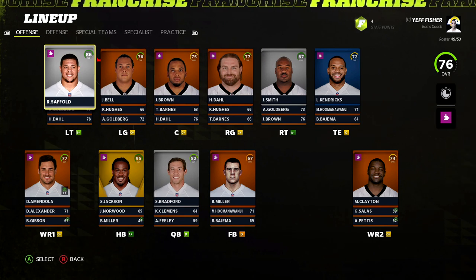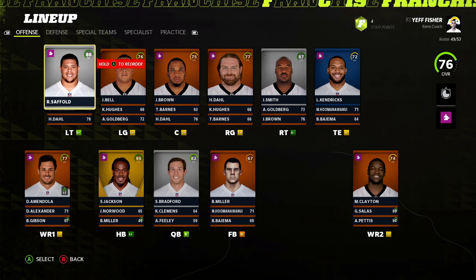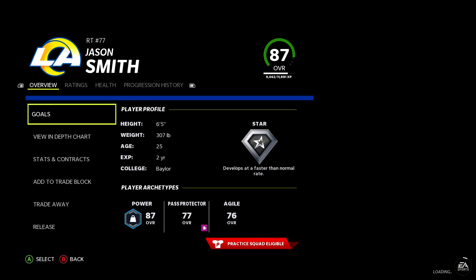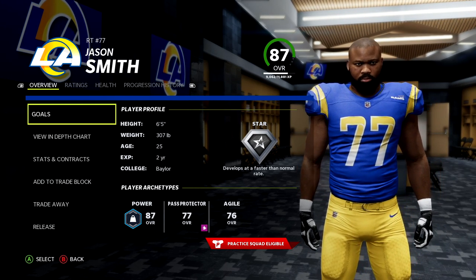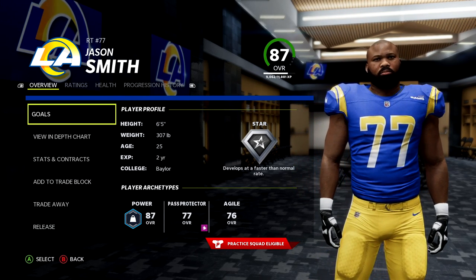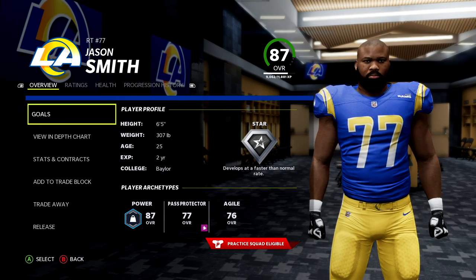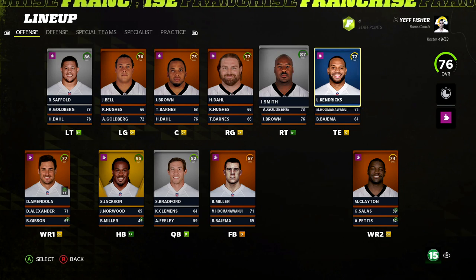Roger Saffold is a known commodity in the NFL — eventually moved to guard, but always played at or around a Pro Bowl level. We have Jason Smith, who I remembered as a big bust — one of the top three picks who never quite panned out. But in Madden 12 actual ratings he was an 87, so I'll give him the benefit of the doubt. He'll start as an 87.